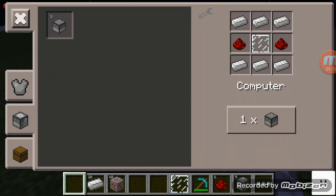You need six iron ingots, two redstones, and one glass pane, and that would get you one computer.